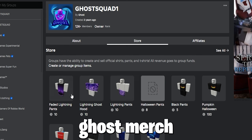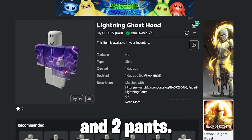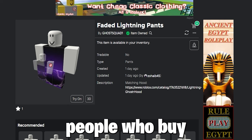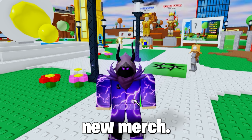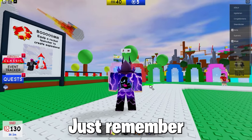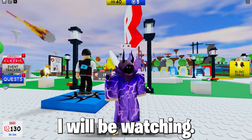I have released some new Ghost merch with a lightning design — it looks pretty cool, not going to lie. It comes with a hoodie and pants, and here is what they look like in game. If you are one of the first few people to buy my merch, I will give you a full refund, so you basically get free new merch. Just remember to join the Roblox group via the link in the description so I can pay you back — I will be watching.